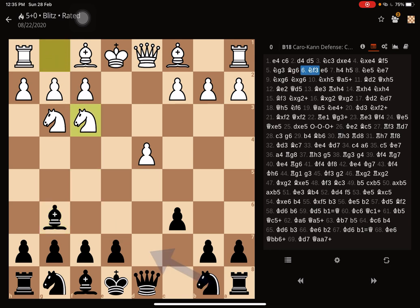The opponent develops the knight onto f3 and here I play e6. Generally you can consider two options here: playing e6 is one of them and the other is knight to d7, so that you are controlling the e5 square. Generally the opponent would like to trade off the bishop for the knight because the bishop can be painful here, attacking c2.